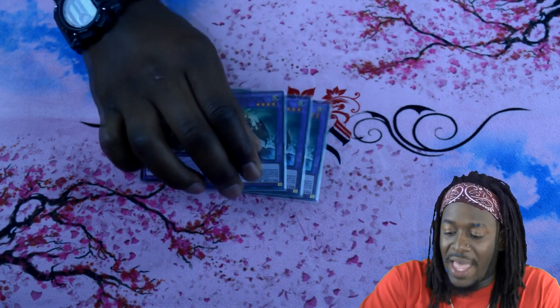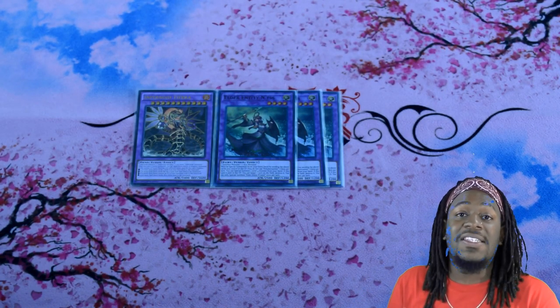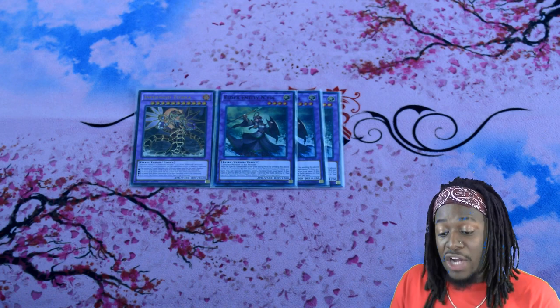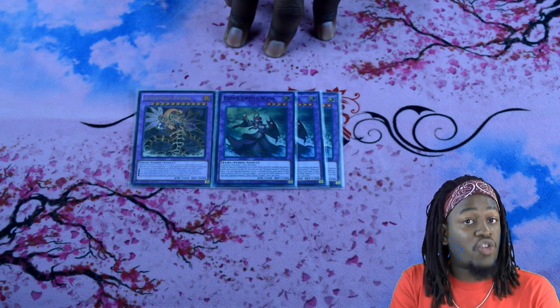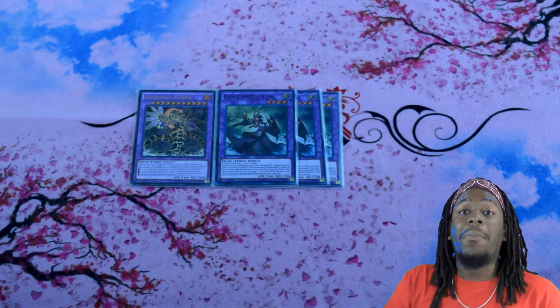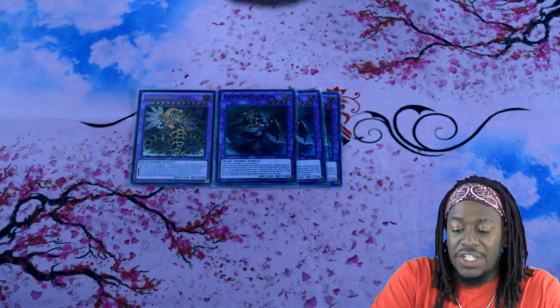On to the next card — three copies of Elder Entity Ntss. When Tiara is summoned, one of her effects is to send cards from both players' extra decks to the graveyard. So not only can you disrupt your opponent's extra deck, you also send three copies of Ntss — and when Ntss is sent to the graveyard, it can destroy cards on your opponent's side of the field. Being able to summon Tiara is essentially a blowout: you're sending Infernoid monsters from your deck to your graveyard and sending Ntss from your extra deck to potentially destroy a massive amount of cards on your opponent's field.